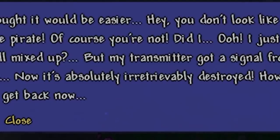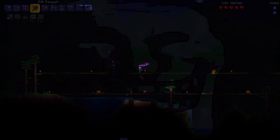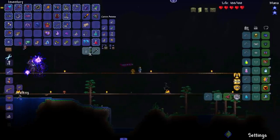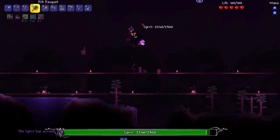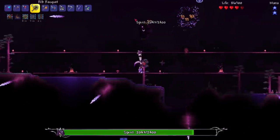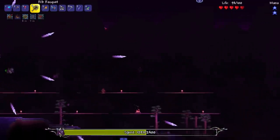My transmitter got a signal from here but now it's absolutely irretrievably destroyed. How do I get back? I think you should talk to these - I think he knows how to get back. Let's fight him again! I can't fight him again - get the fuck out of here, I want to fight you again! Hey hey hey! Alright, I'll take off my summon and only use pre-hard mode weapons now, challenge myself a little bit. I'll keep all the strong accessories on but use the weak weapons.